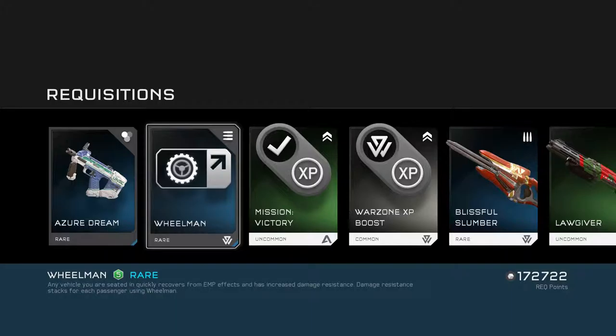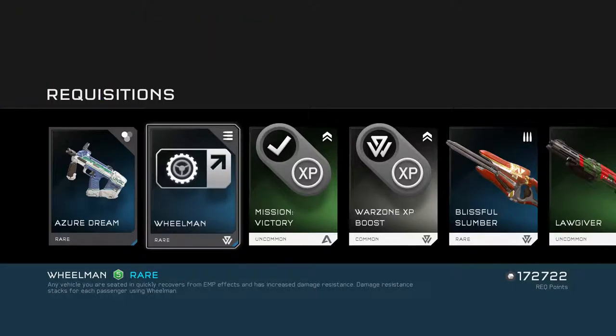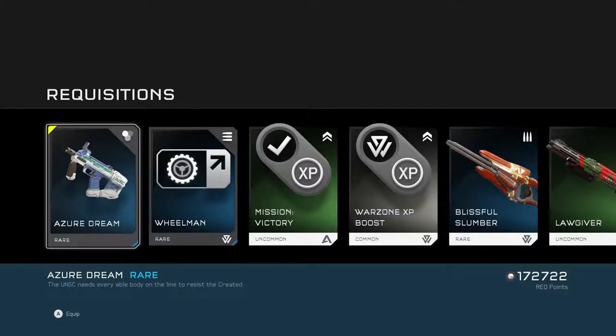And we have Wheelman — armor mod. Any vehicle you are seated in quickly recovers from EMP effects and has increased damage resistance. Damage resistance stacks for each player using Wheelman. That's going to be pretty interesting to use — I guess that's the way to go if you're in a vehicle now. Warthog drivers are going to love this. That's your dream. UNSC needs every available body on the line to resist the created. So they're going to have different descriptions for each camo, even if it's the same camo for each weapon — that's cool, very creative.